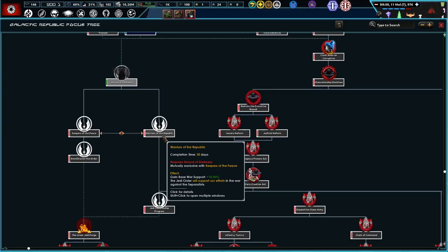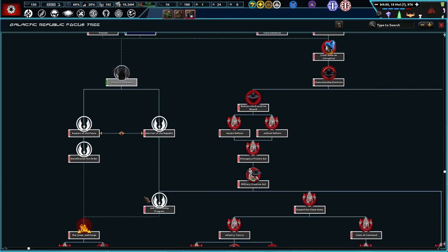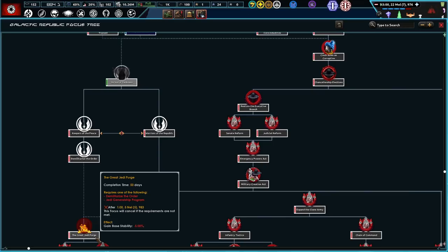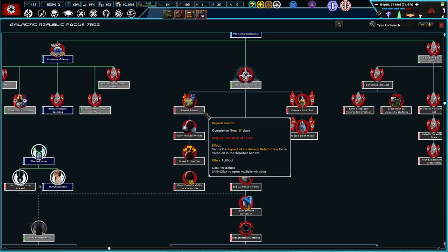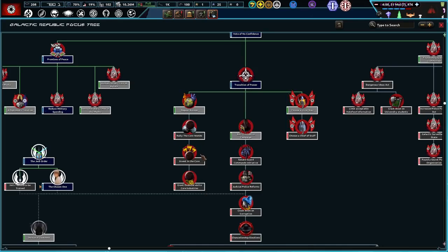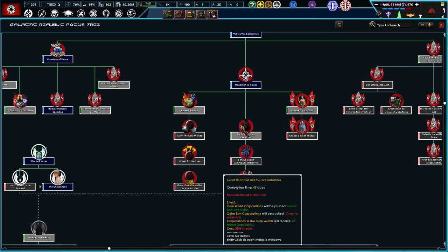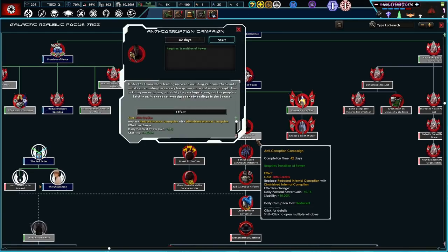Shroud of Darkness. Keepers of Peace, Warriors of the Republic — the Jedi Order will support our defense in the war against the Separatists. Will not support a war. Demilitarize the Order. Jedi General Program, Generalship Program. The Great Jedi Purge — ooh, very nice. Repeal Ruusan — sends the repeal of the Ruusan to be voted on. Rally the Core Worlds. Invest in the Core — 10% construction bonus for a year. Grant financial aid to Core Industries. Choose a Vice Chair. Anti-corruption campaign — yes, let's do that one.